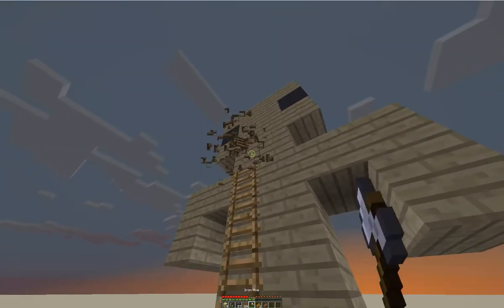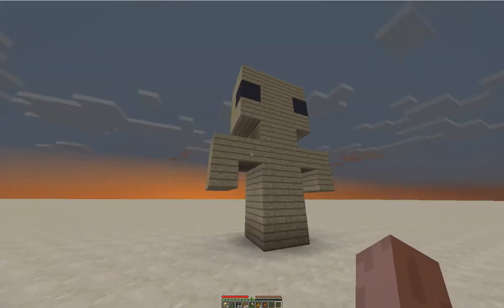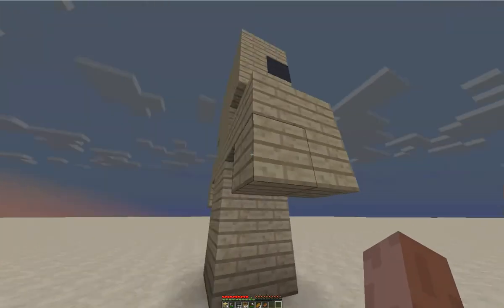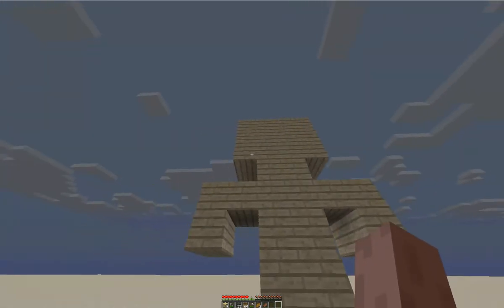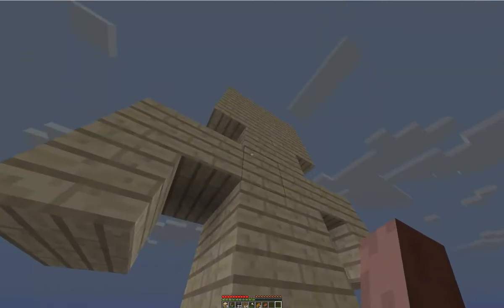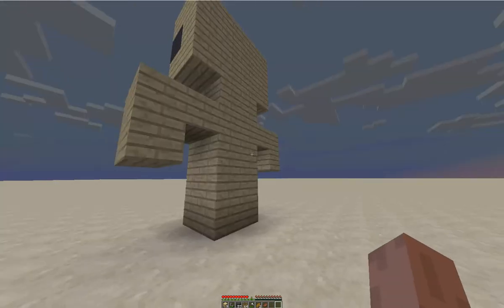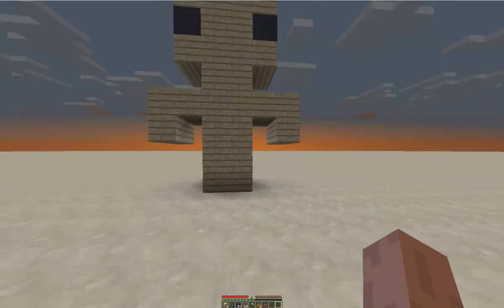You're just going to take out these ladders, and that is how it should look. I'm going to take a little tour around it. On each part of the build, it should be 2 blocks thick. The eye should be poking out the side of his head like that. It should be 3 blocks tall. Make sure this height is correct — 5 blocks. The arms are pretty simple.